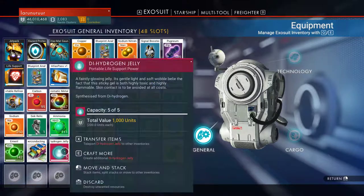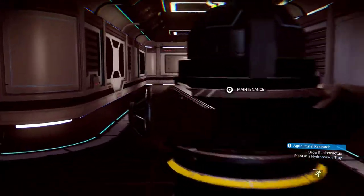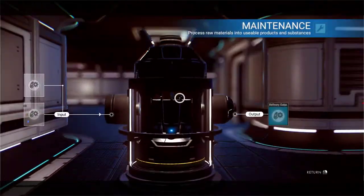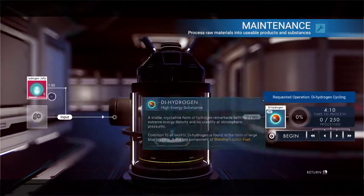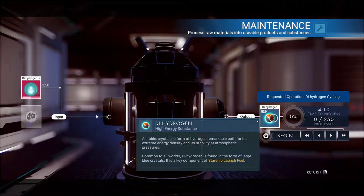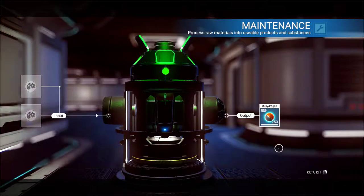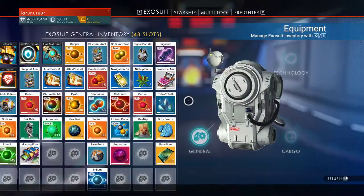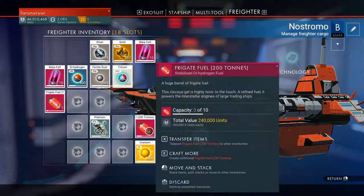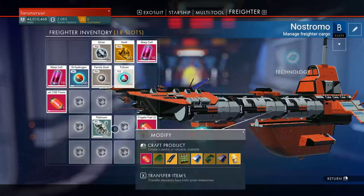You buy these ingredients at trading posts or from NPC pilots. Once you have them, you can use any refiner — add hydrogen jelly and it will give you 50 dehydrogen. Then on the freighter you can create 200-ton fuel, which costs around 80,000 units.